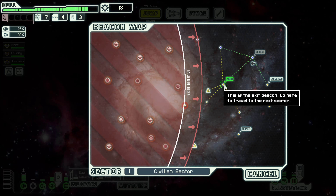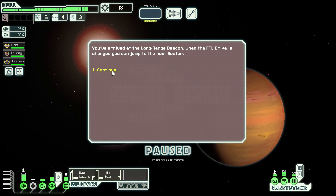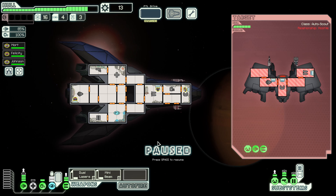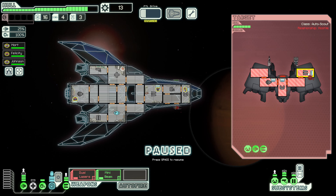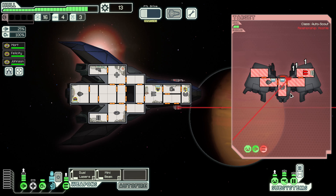Nothing else we can sell, which really sucks, and we can't afford to get rid of these things. Let's go ahead and jump down to the exit. You've arrived at the long range beacon where the FTL drive is charged — we can jump to the next sector. We have cloaking, that would be good. Access the cache — we could probably attack this thing pretty well, we've got cloaking and it's got no shields. We're going to attack the automated ship to get to the storage cache. Let's dive right into cloaking, target their weapons right away.